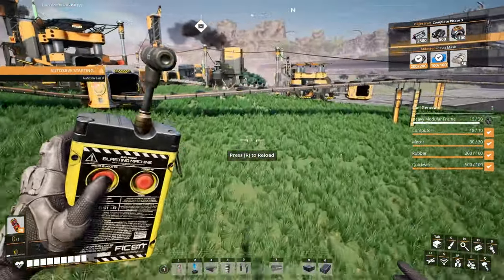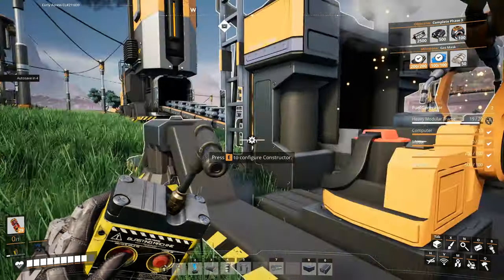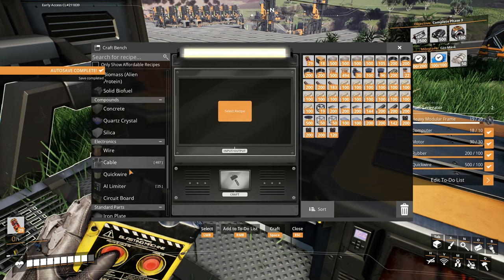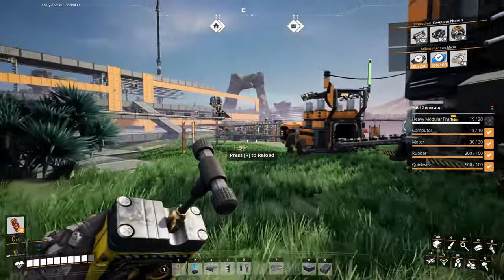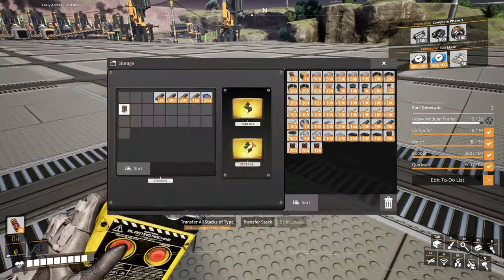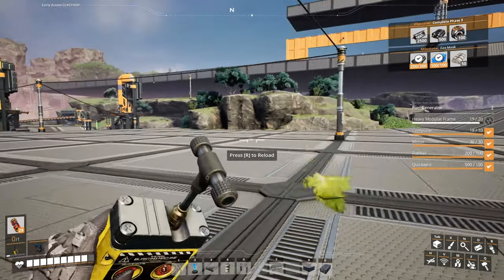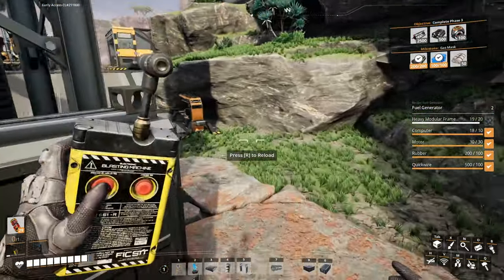We actually need one more heavy modular frame. Can I just make it real quick? It's just one more. I probably need screws though — heavy modular frame, we need a hundred screws. Let's do that. Bring this with us and then we'll make our one heavy modular frame.